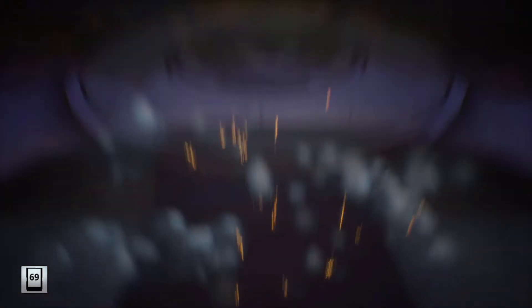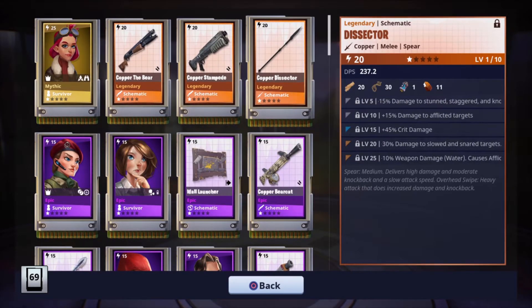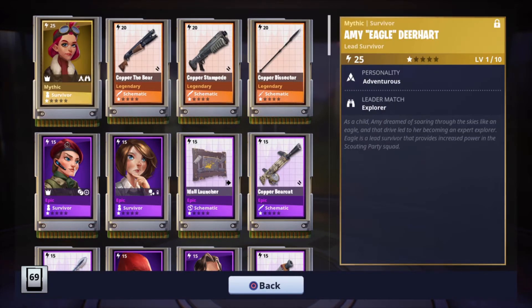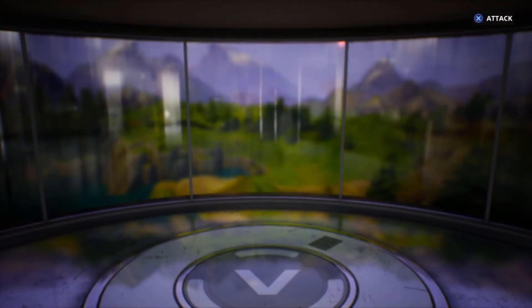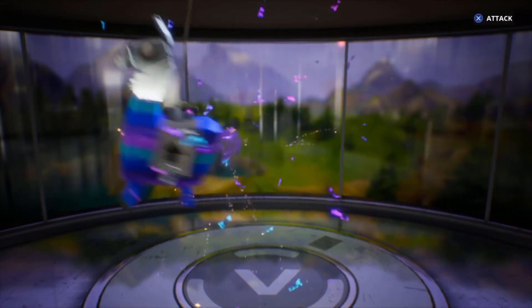Mythic Survivor — finally, I got one. That was so worth it. We got two shotguns, the Copper Dissector which I haven't heard of before, and a Mythic Survivor. I'm surprised we got a legendary out of that too, so at least we got something good. Upgrade is over — let's go. This can go up to gold.